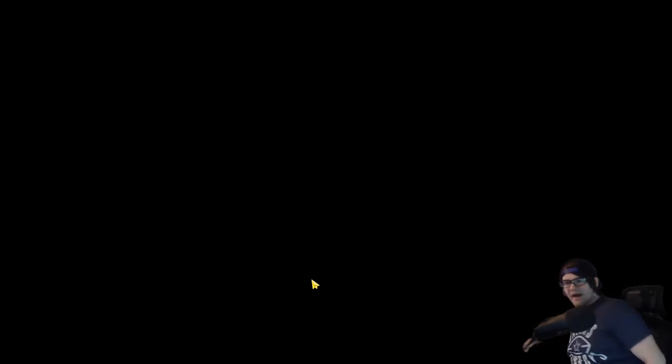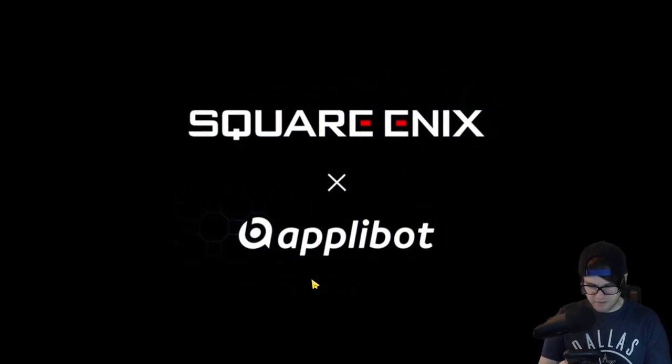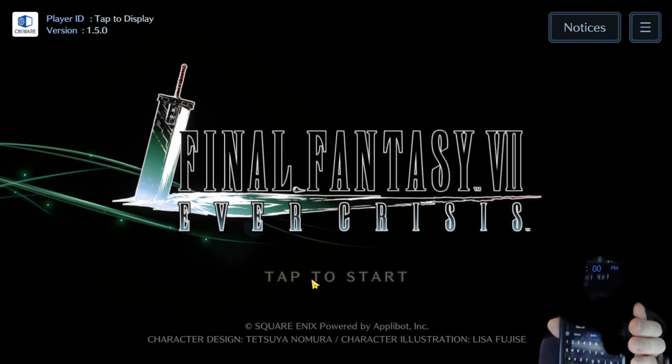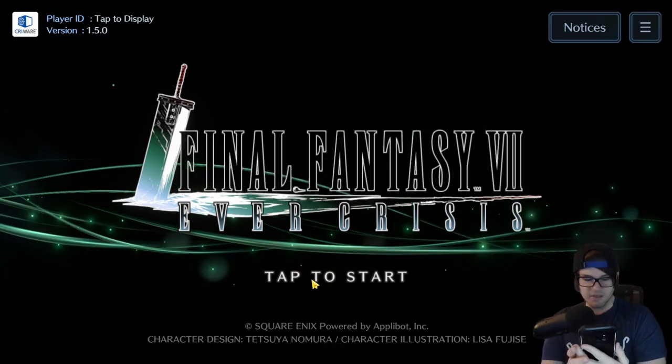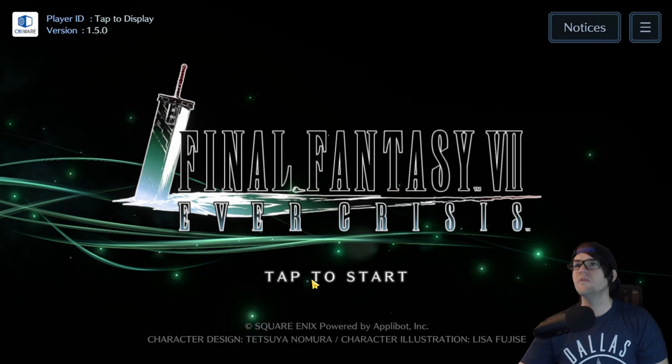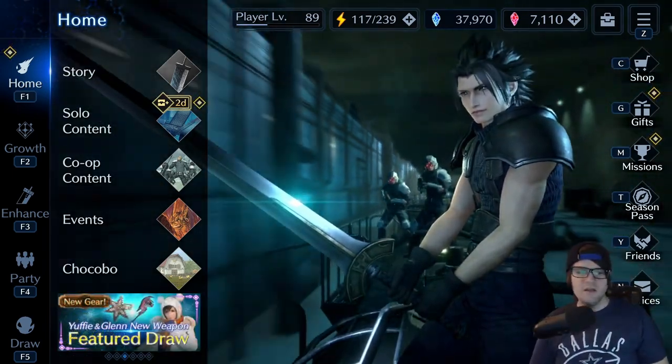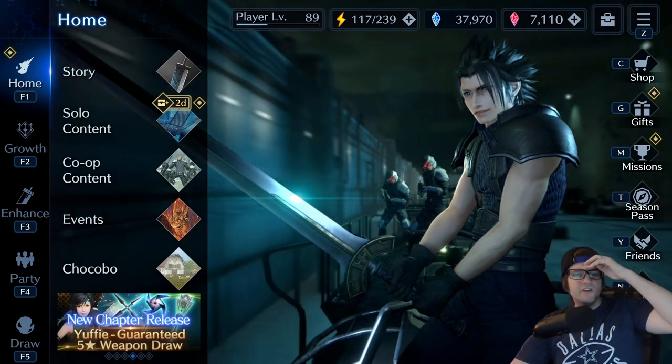I personally have a reminder on my phone at 6 PM every day that says 'Ever Crisis — add gems,' because some days I'm purely on Steam and I forget. There was a stretch when I first started where I blanked on it for three or four days. Set that reminder so you're never missing those 100 free crystals a day.